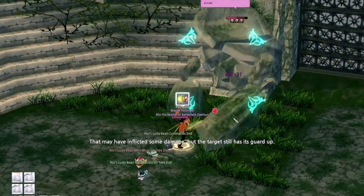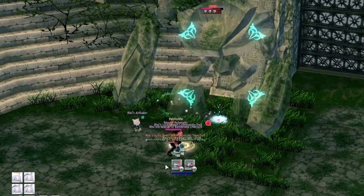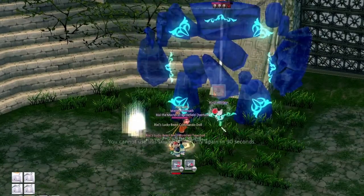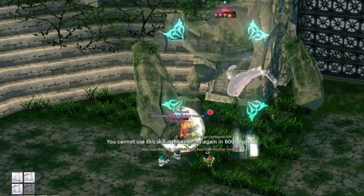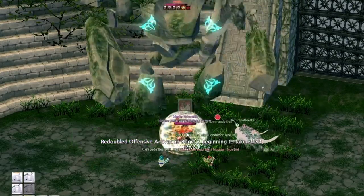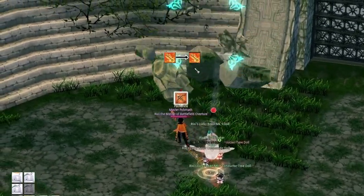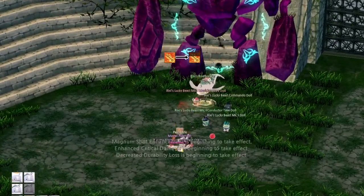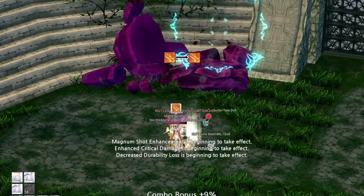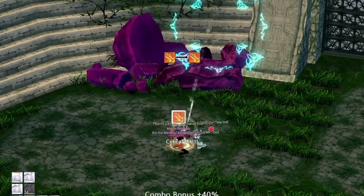So far we've only talked about additive bonuses. Mabinogi has plenty of those, but there are also a plethora of stacking debuffs that we can apply to enemies. There are three categories of debuffs to cover: skills, passive effects, and pet skills. Something to note is that skills that reduce defense, protection, magic defense, or magic protection will all trigger a spirit weapon's analysis ability to boost damage even further.